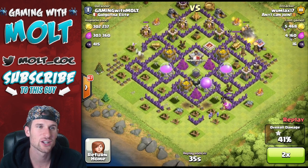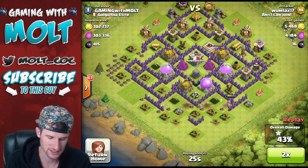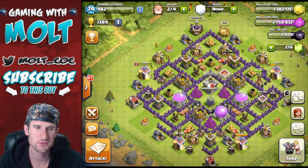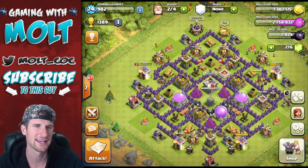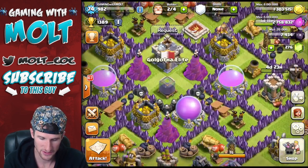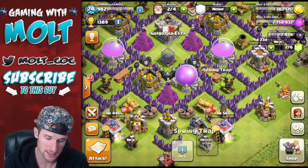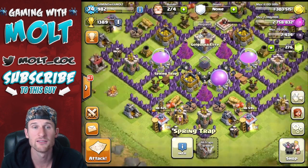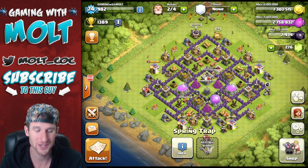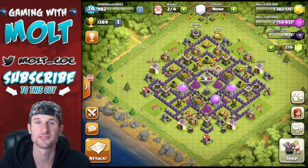He's not even getting close to any of the loot — not at all. He only got 5,000 gold and 4,000 elixir, so I'm pretty happy with that. If he had had a more organized army comp it might have gone differently. Some of you guys in the comments were saying giant-healer would wreck this base — but if he takes out the air defenses and drops his healers, he's going to lose 12 giants and then the healers will have nothing to heal. I don't think giant-healer will work too well on this base.